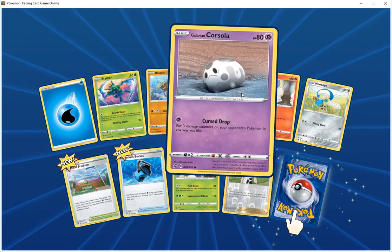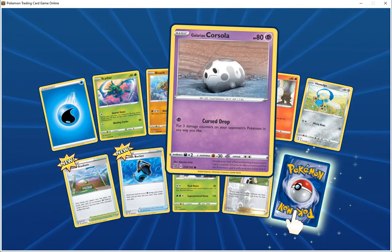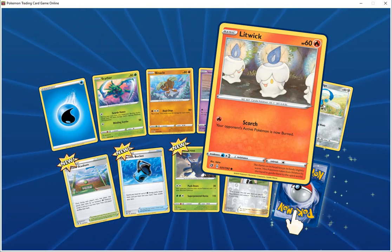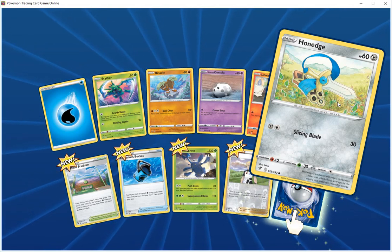Warring Corsela HP 80 second, curse drop — put three damage counters on one of your opponent's Pokemon in any way you like. Woodwitch HP 60 fire, scorch — that Pokemon will now be burned. Phone Edge HP 60 steel, place the point does search.